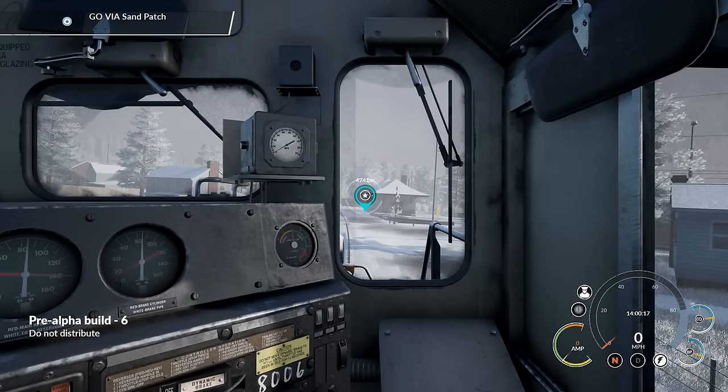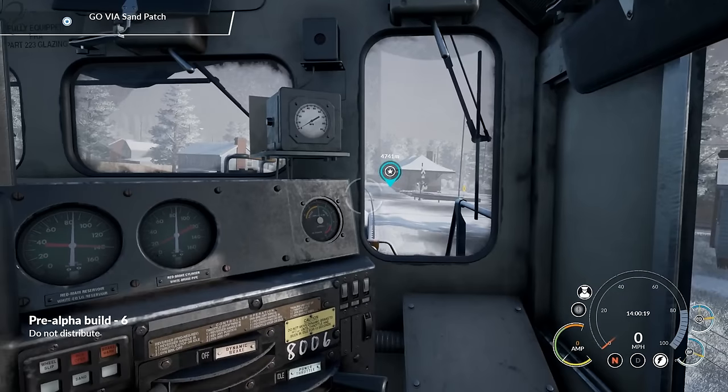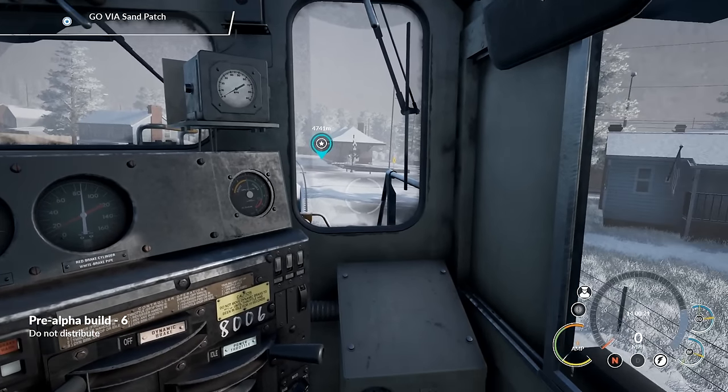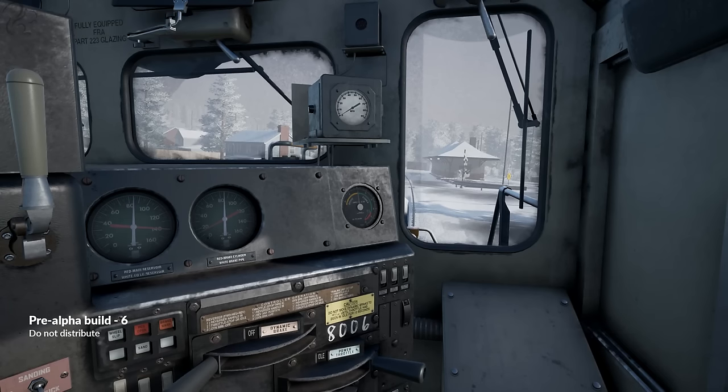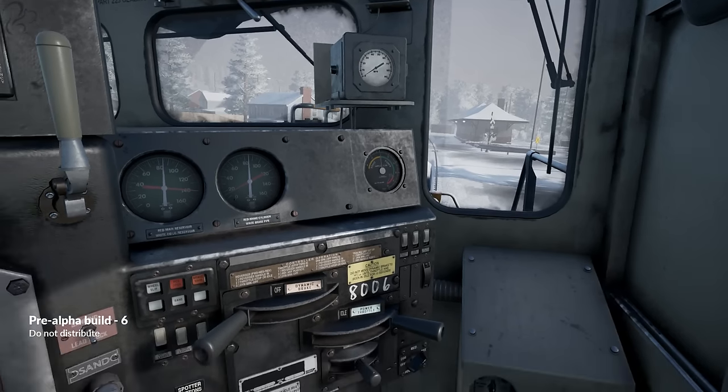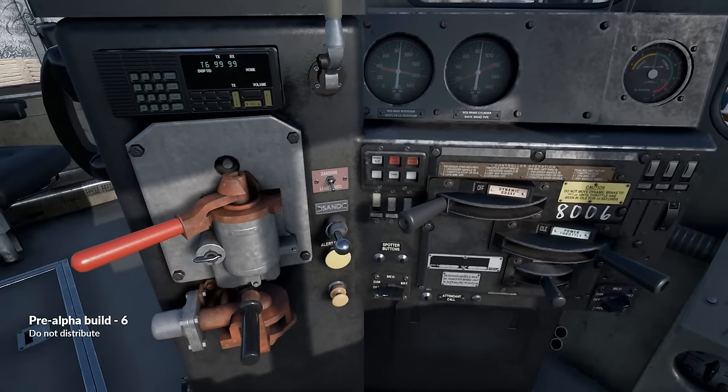We are in the train, in the loco right now. Straight away, the first thing to look at is the HUD down in the bottom right. You can see some information - obviously we've got the speed, the clock in the middle, the speedometer going around it, the state of the reverser. You'll see when I start applying power, the power comes up and the brake pressure and all that kind of thing. If you press the F1 key it gets rid of the HUD and you can have a look at what the graphics are like.